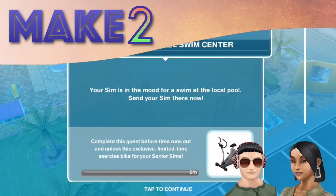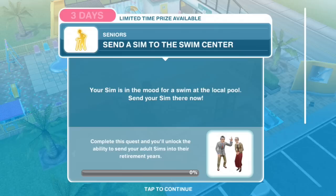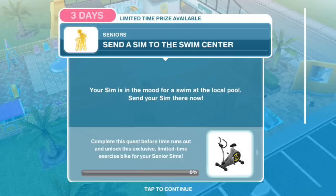Hey Simmers! Hi everyone! Welcome to Make 2 and the next episode of our Let's Play The Sims Freeplay series. This is the Seniors Quest. You complete this quest to unlock the ability to send your Sims into their retirement years to age them into seniors, and technically you have 4 days to complete the quest from when it starts.